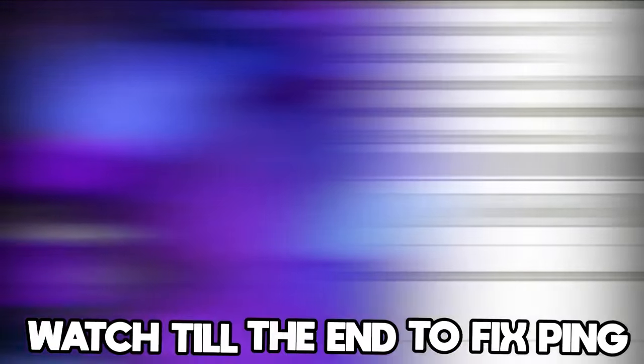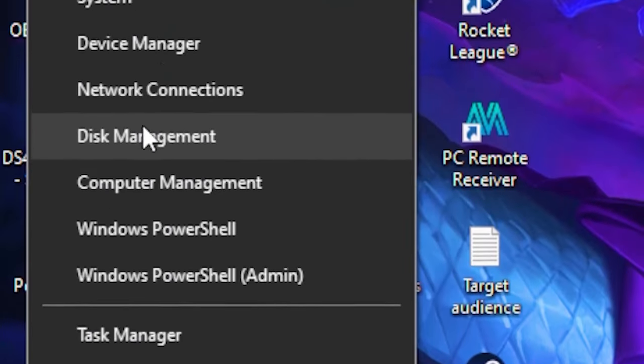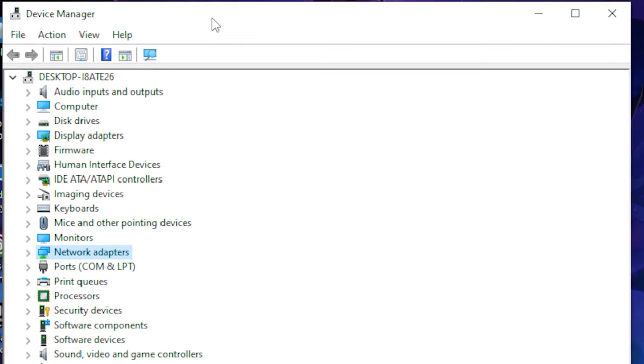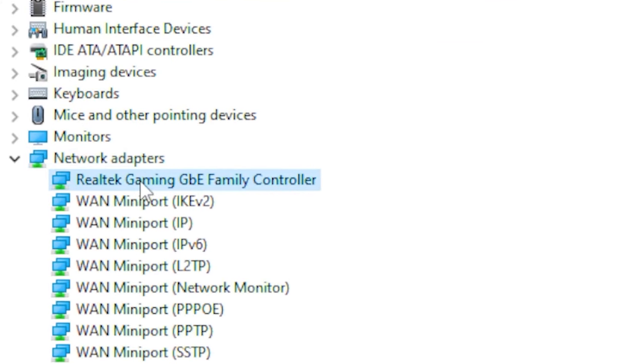Once you're done, press OK. Next, head over to the Windows taskbar, right-click on it, and go to Device Manager. Once it's open, go to Network Adapters and click on your network driver.